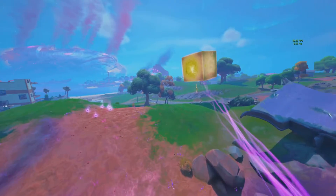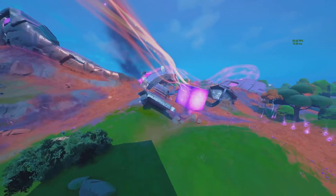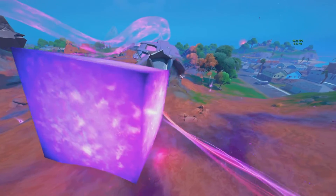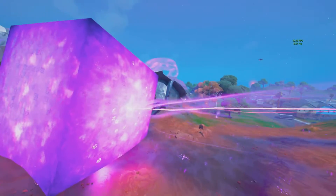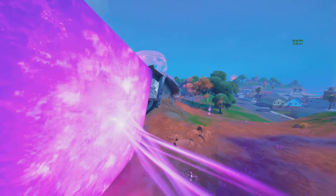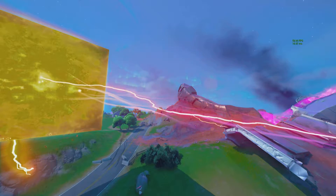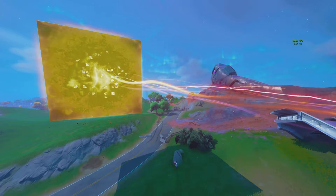Kevin the Queen, Kevin the Cube, is finally interacting with a cube. Look at the energy that the Queen is shooting out — it's the same energy as the little Zero Queen in season 5, just much thinner.